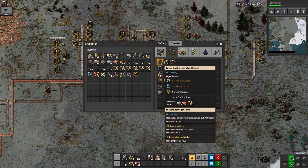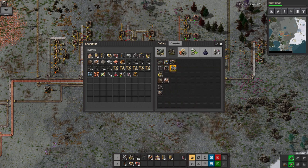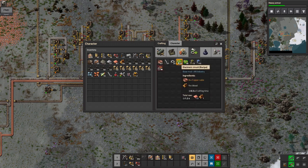My iron supply is coming along reasonably well, I think. I'm carrying a lot of coal around with me and should probably get rid of that, but at least I can just dump it into all the furnaces.